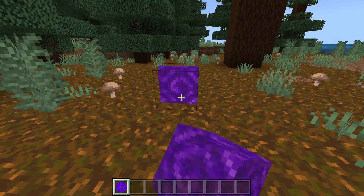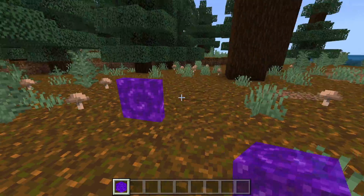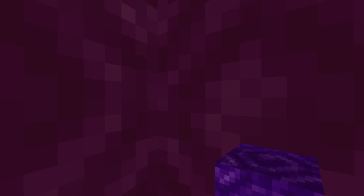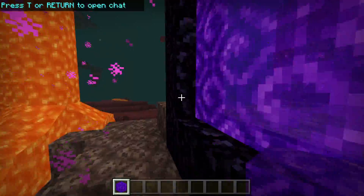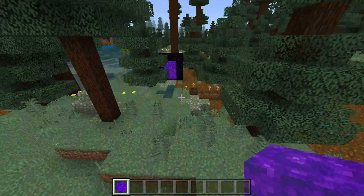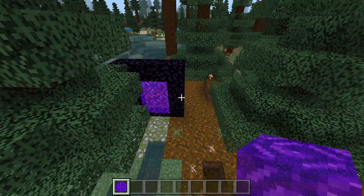So what are portal blocks to begin with? You place a portal block and it places a portal like that, and you can actually use it to go into the nether and back out again because it creates a portal on the other side like that. However, they don't work backwards like other portals do.